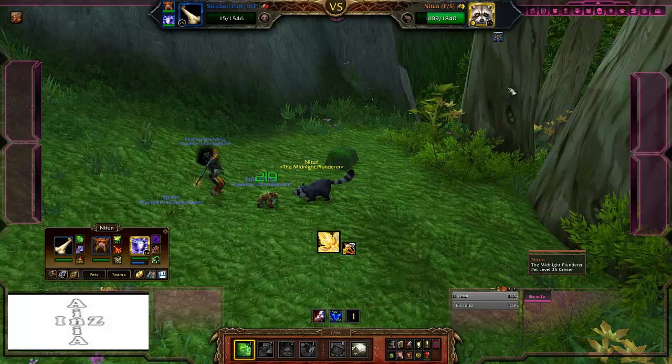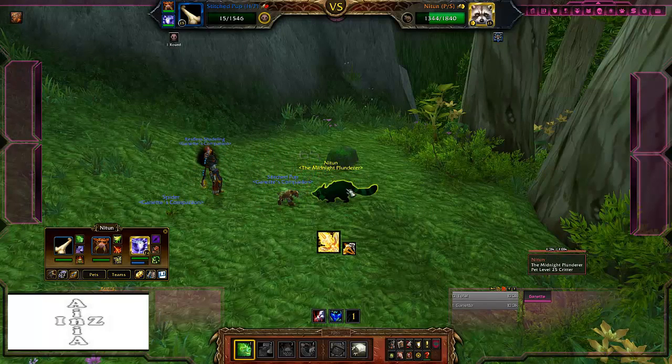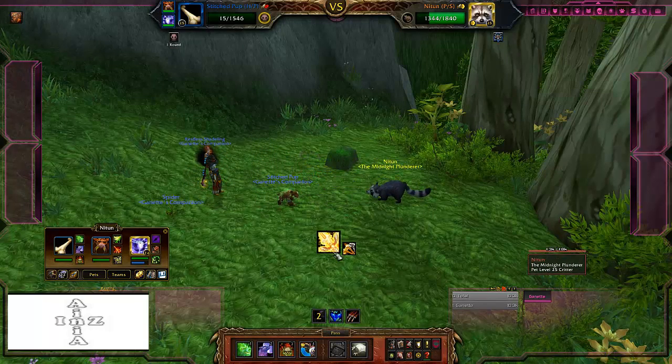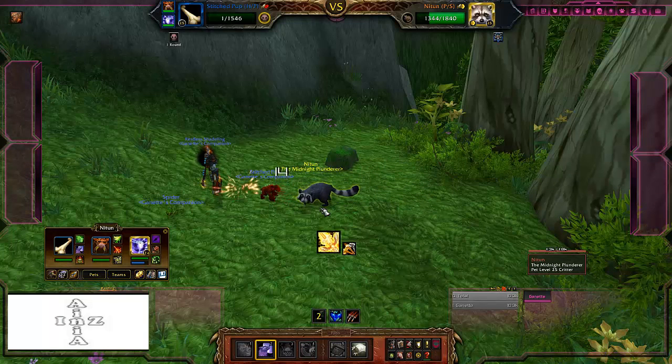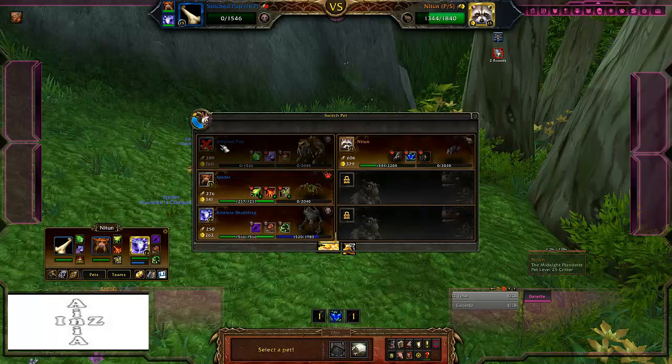We got lucky — he did not use Prowl this round. That means that unless he uses it right now, this is the round that matters. If he uses his Prowl on this round we have to back out — and he did not! So we're going to get the Howl effect on him. Stitch is going to die and we're going to bring in our spider.